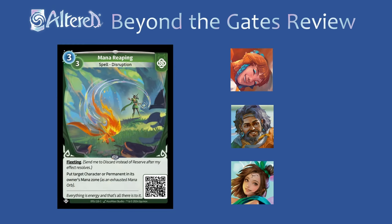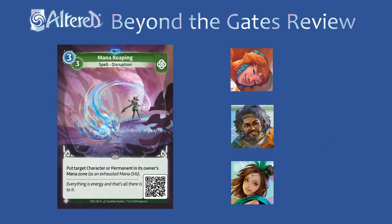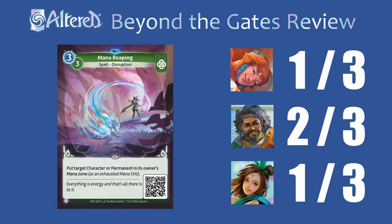Mana Reaping is currently the best common removal that Muna has access to. I'll give it a 2 everywhere because I think it's pretty solid. If you want removal for permanents and big characters in all your matchups, you'll probably opt to run some of the rare removals instead, because giving your opponent an extra mana is a pretty big deal. But if you only want removal in some matchups, it'll be better to run a common like this so you aren't too sad when you put it in the mana. The rare version loses fleeting, but I honestly don't think you'd ever want to play this twice — if your opponent has 2 more mana, it'll be hard to overcome. So I'll give this a 1 for Tasia and Rin. The only reason it stays at 2 for Arjun is because without fleeting it'll go to the reserve, so now you can discard it for his hero effect.